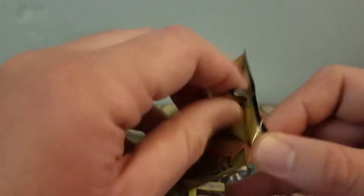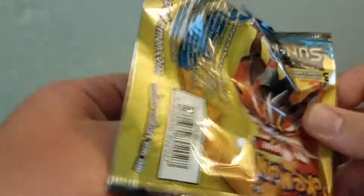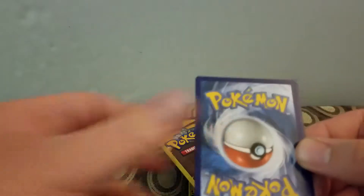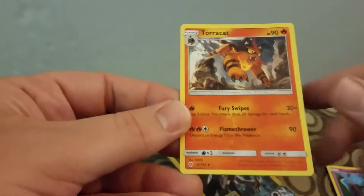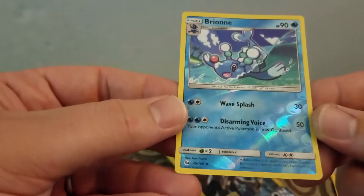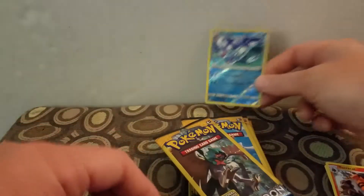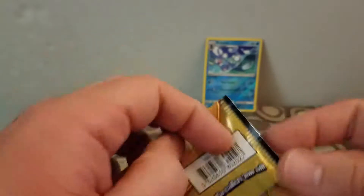It's three additional cards. I'm not sure if I've opened any Sun and Moon, so I'm not really sure what I'm looking for. Let's see, I wonder if it's the same as the other ones. So we have a Cosmog, a Tauracat, and a Reverse Holo Bryon. Did you see that? Maybe it's a Brony.